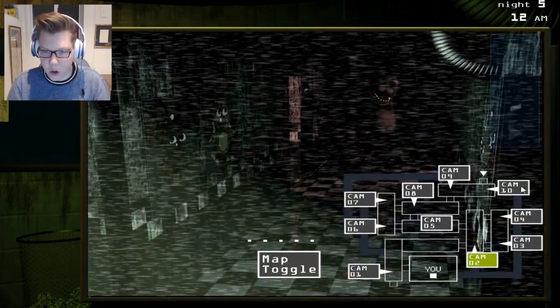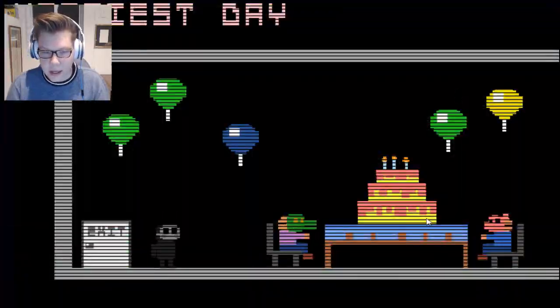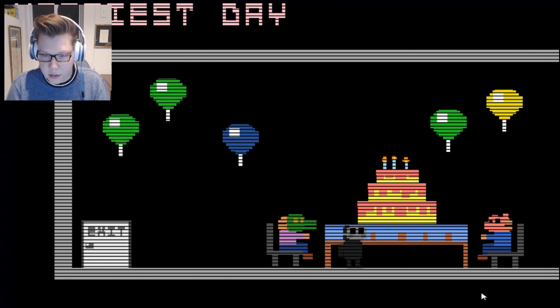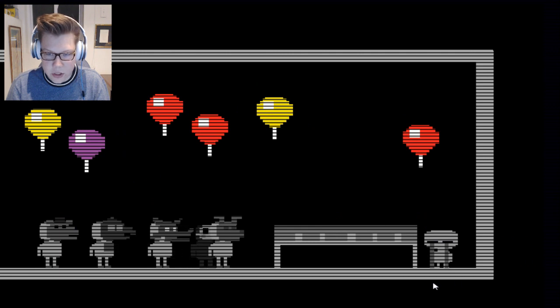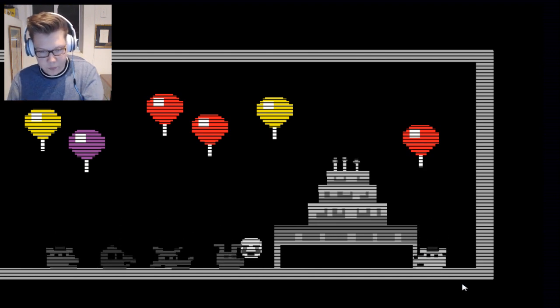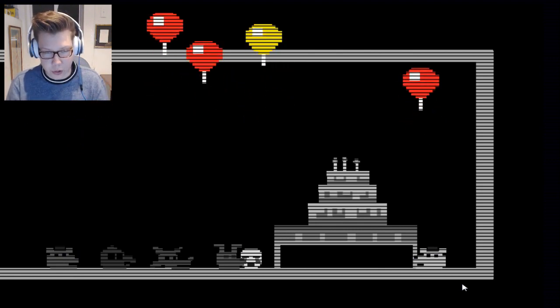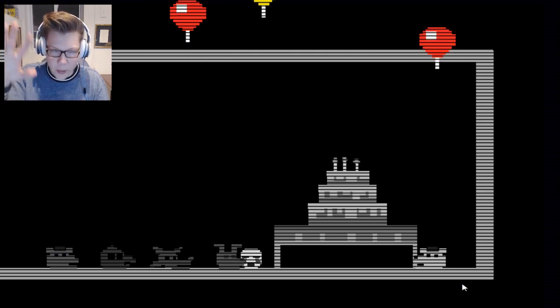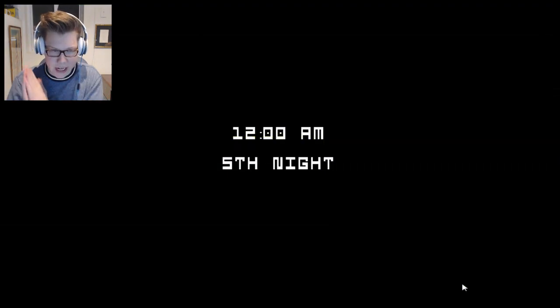There's one more thing on night five. Open your camera, go to cam 03, and you'll see a poster — double click that and you're into the Happiest Day. It's a little spooky but it's good. Here are all the animatronics you saved — and here's the last one. Watch: their bodies are gone. All that remains are their masks showing which animatronics they were, and the balloons representing their souls just going away. That's the happy ending. Now all you need to do is beat night five.